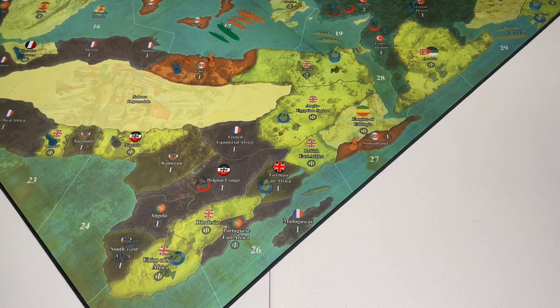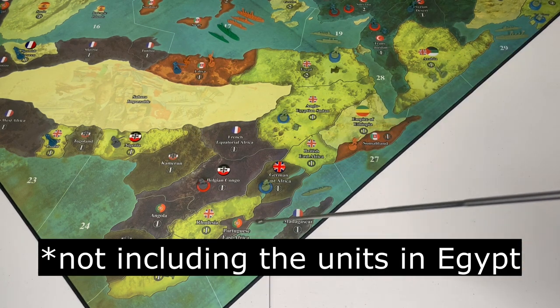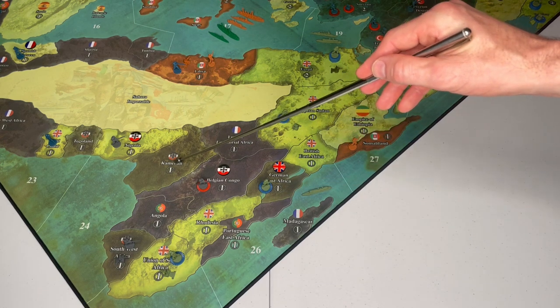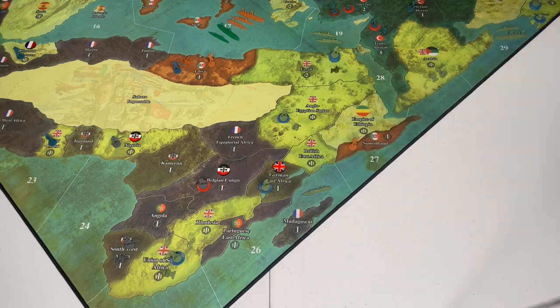We're going to look something like this at the end of the first turn. Another theme to keep in mind, no matter where the Germans have moved, is keeping a ratio of about two to one — about two British pieces for every one German piece down here in Africa. Currently we have nine pieces committed. If I was going to commit a tenth, I would bring another infantry into Anglo-Egypt Sudan. From this position, no matter where the Germans move — whether they combine in Angola, combine in Cameroon, stay put or spread out — we're in a very good position to destroy vulnerable German pieces or just tighten the noose in general.